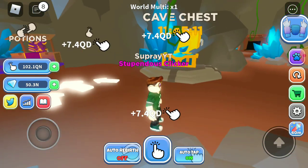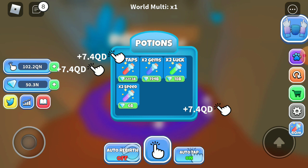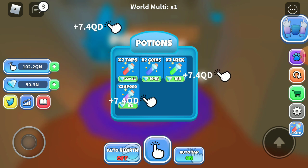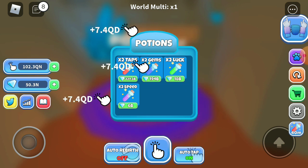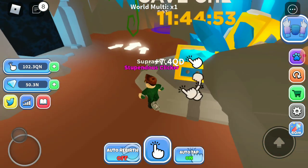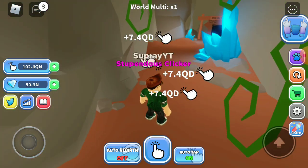Here we can finally use gems for something good. Basically we can buy two times taps, two times gems, two times speed. A lot of people should know what these do, but for those that don't — two times taps basically gives you more taps.